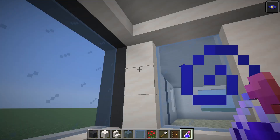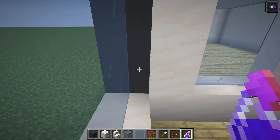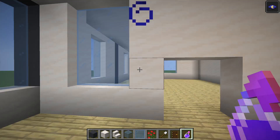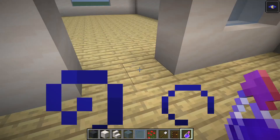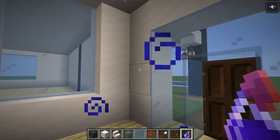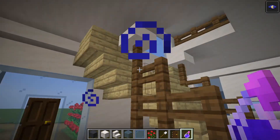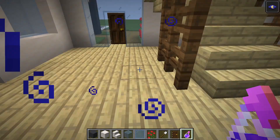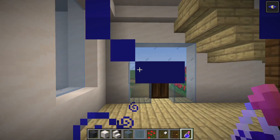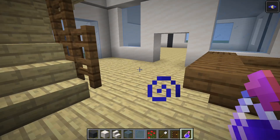Inside is just one quartz block. From this concrete: one quartz block, two glass panes, quartz block, a two-door, a quartz block, two glass panes, and a quartz. From where the stairs are, to the left there's going to be a glass block, door, glass block, and then quartz — same on the other side. There's also going to be a little place there.